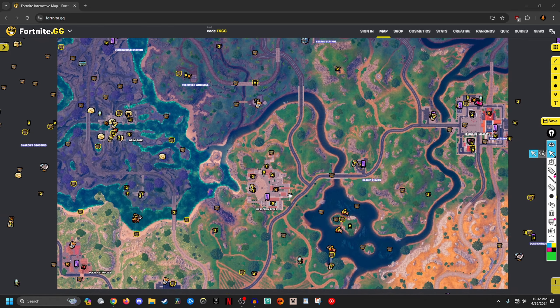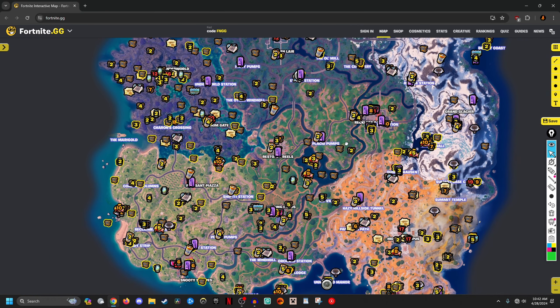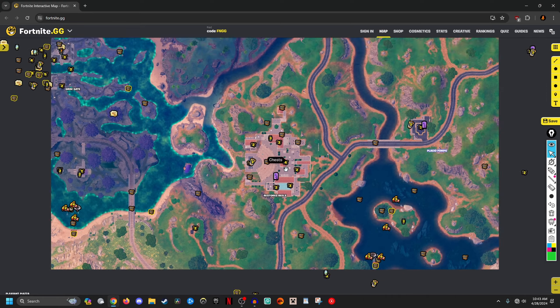After you finish looting the POI and you're in the late early game, you need to focus on going to other loot areas. Since Restored Reels is center zone, you can rotate around to the gas station, loot those two chests, loot the whole lake, go fishing, get slurp barrels, and then rotate out to a different POI — such as Fencing Fields, Pleasant Piazza, or Reckless Railways. What you need to find is what works for you based on the zone. If the zone pulls northeast, rotate toward Reckless Railways. If it's pulling southwest, go toward Pleasant Piazza. If it's pulling southeast, go to the Mount Olympus area. After leaving a named POI with a good amount of loot, you'll have many rotation options.